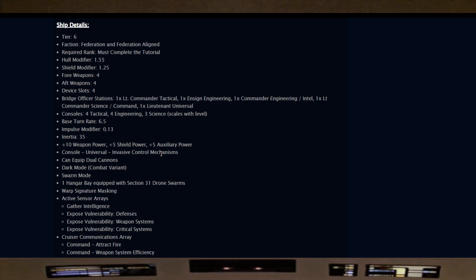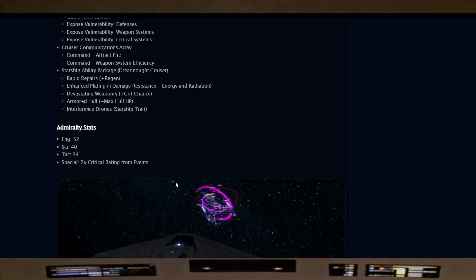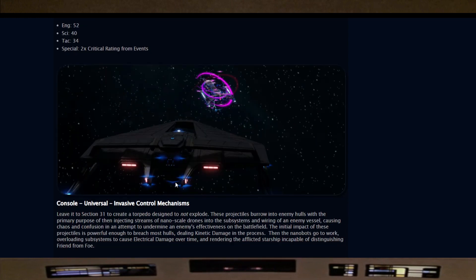Swarm mode. So the hitbox on this thing is going to be massive, just like the Section 31 ship. One hangar bay equipped with Section 31 drone swarms. Warp signature masking, active sensor arrays — that's the whole Intel revamp to gather intelligence. Defenses, weapon systems, critical systems. Cruiser command array: tractor fire and weapon system efficiency. The starship ability package is a Dreadnought Cruiser: plus regen, plus damage resistance, energy and radiation, plus crit chance, max hull. The starship trait is Interference Drones. Admiralty stats: Eng 52, Sci 40, TAC 34, special 2x critical rating from events. Looking at the aft — can't say I like it, but the roll bar I love.